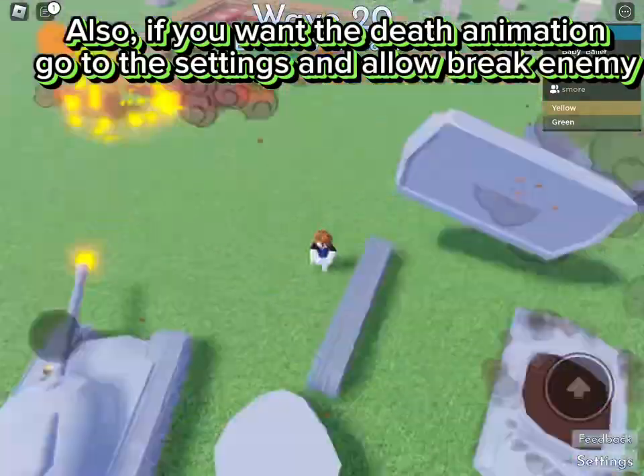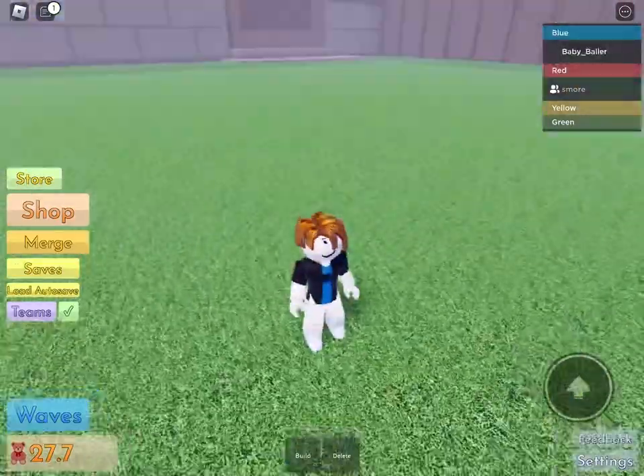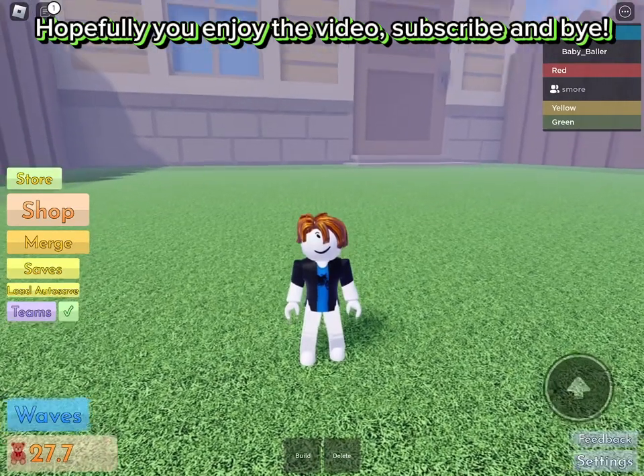Also, if you want the death animation, go to the settings and allow break enemy. Hopefully you enjoy the video. Subscribe and bye!